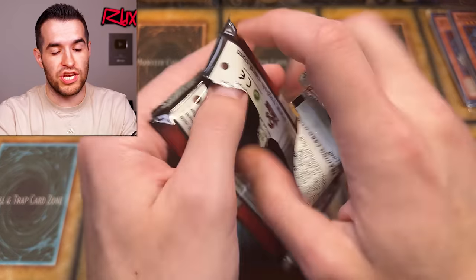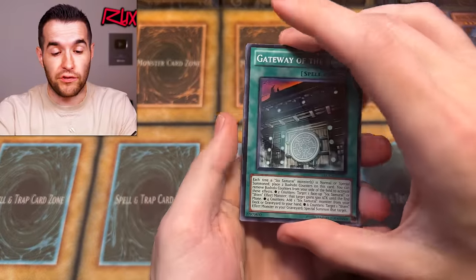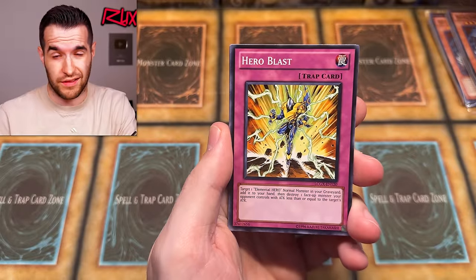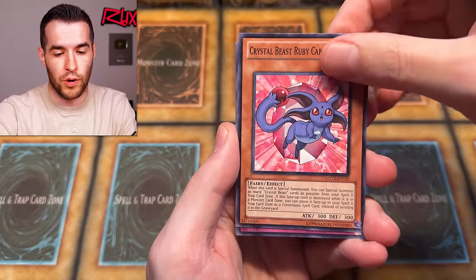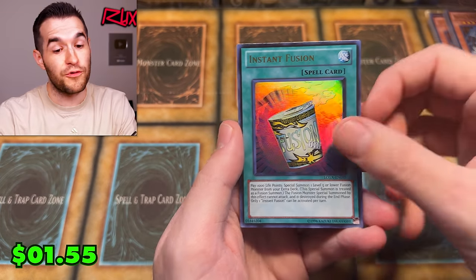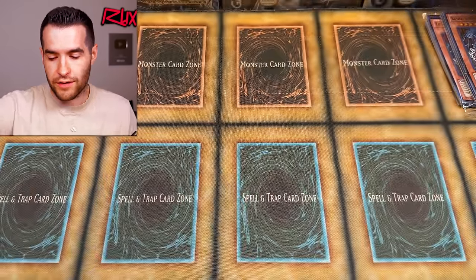Also, next week after GX Legacy Week we have a new set release, so it's going to be pretty fun. I'll also be at Card Party 2 this coming week — around the 14th, 15th, 16th. If you guys are going to be there, come say hi. I know it's more of a Pokemon event, but come say hi. We have Instant Fusion — probably the best Ultra in the set, really solid. It's at one now so it'll be a little less valuable, but maybe it'll come back to three.